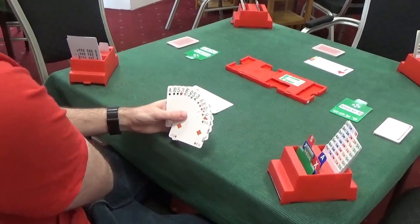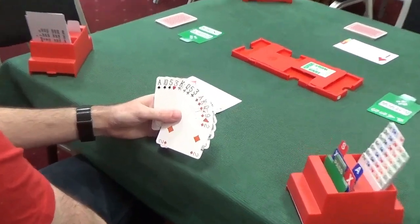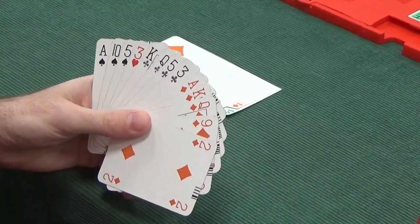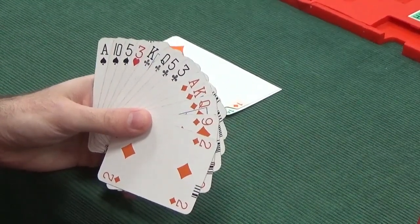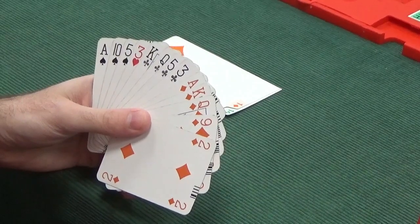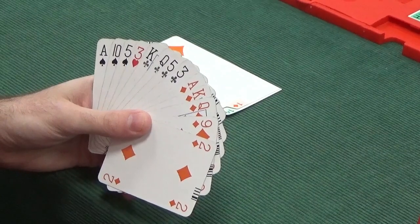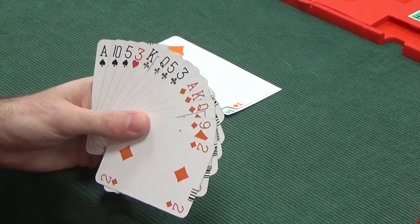North-South have got nothing in their hands - no long suit, no points to bid at all. So it's going to be an east-west only auction. North-South are passing throughout from now on. It's just about how East-West are going to find their contract. With 18 points opposite 15, it's feeling like a slam is on, but obviously East-West need to navigate their way to the correct slam.